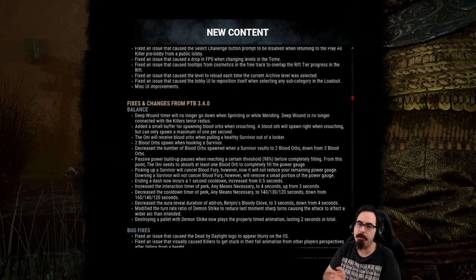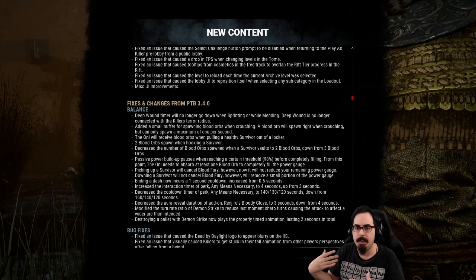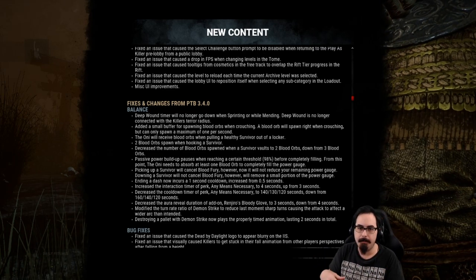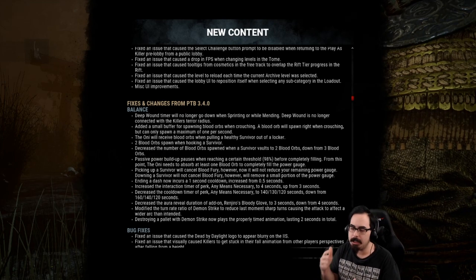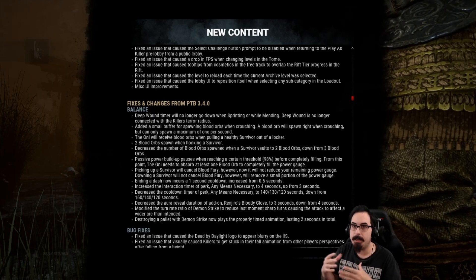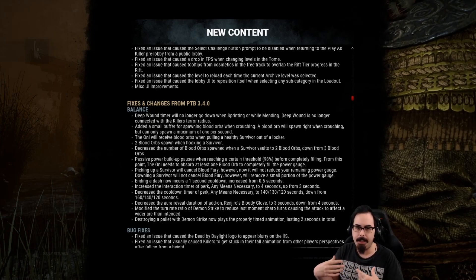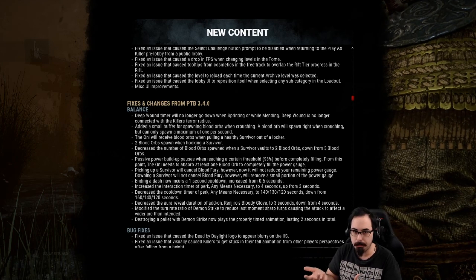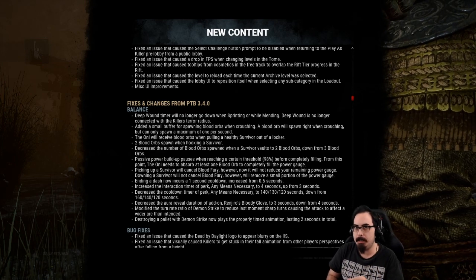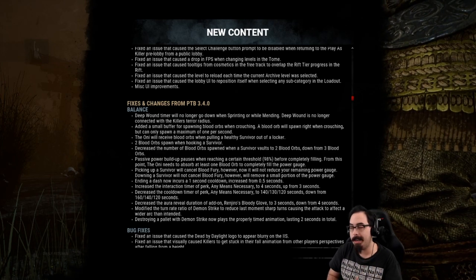We've already discussed the deep wound timer, so here are the Oni changes. First, a small buffer for spawning blood orbs while crouching — every time you hit the crouch button it would spawn blood orbs that could be mass-spammed, but now it can only happen once per second. When hooking a survivor, Oni will also be given blood orbs, as well as when pulling a survivor out of a locker. Quick actions like vaulting now give two blood orbs instead of three.